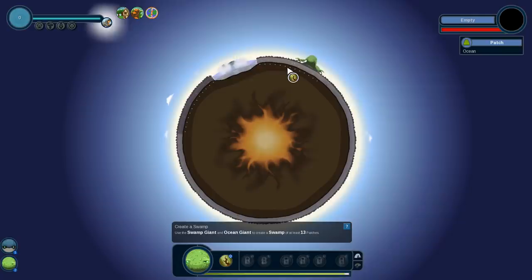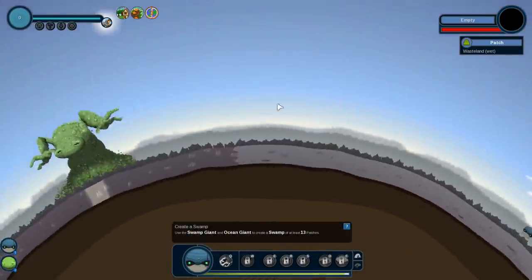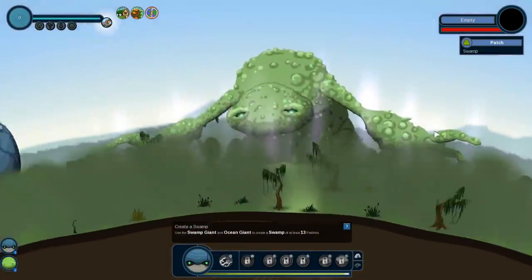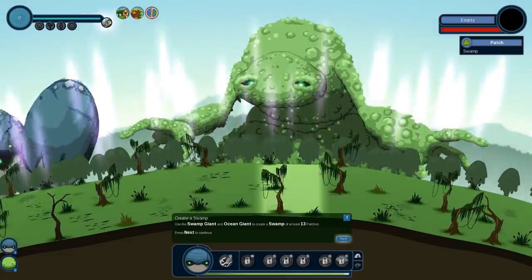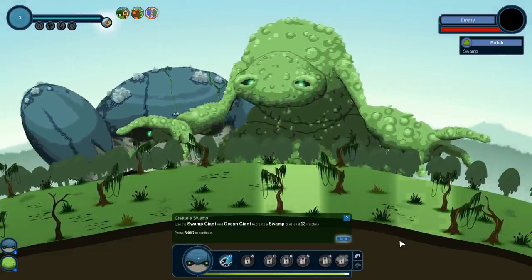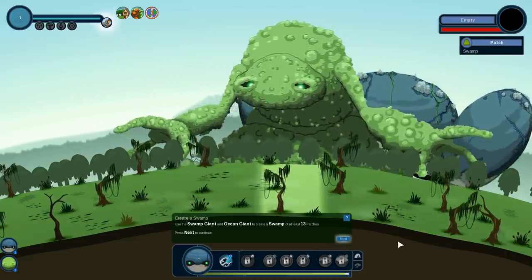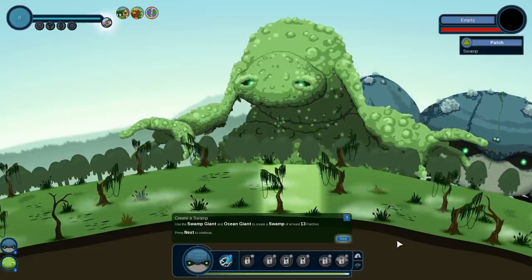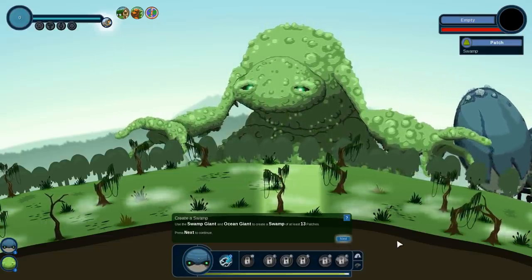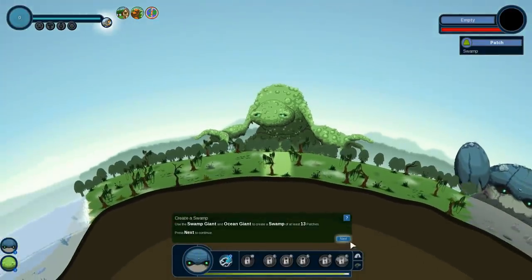We're going to let him go ahead and get quite content right over there, and then we're going to move our water giant because I think he needs to make a larger swamp. Do you see this beauty? Swamps have become one of my favorite biomes and ecosystems to learn about as time has gone on because they really are some of the most diverse and important places on our planet. So let's see what we can do on this little planet.